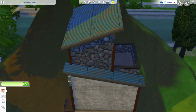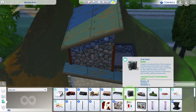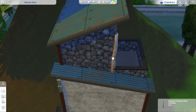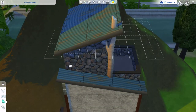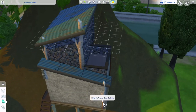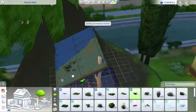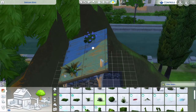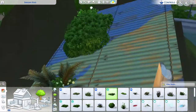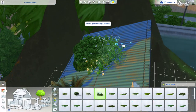I changed it out for the cat scratching pole from Cats and Dogs because I kind of wanted this theme to be like the cats had built the home, which I thought would be really cute and adorable. You can see me putting in the little cat things — they do stick up through the roof. I thought maybe they would build the roof around the cat scratching poles.